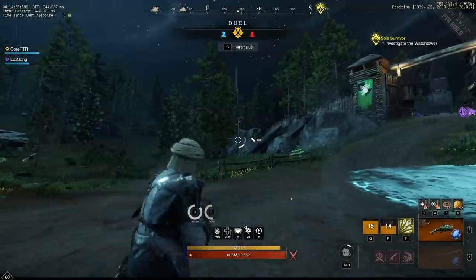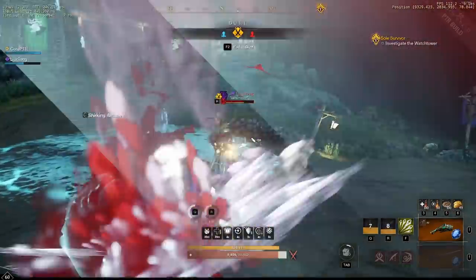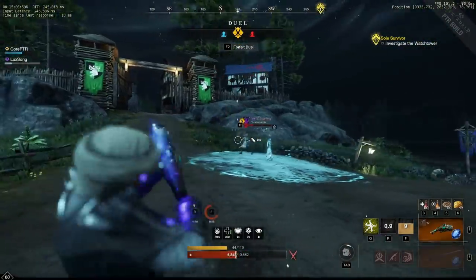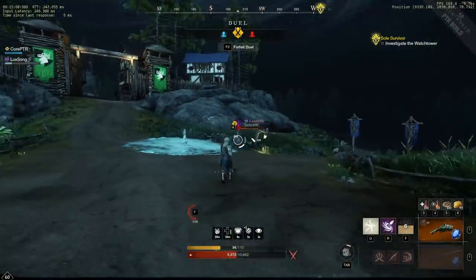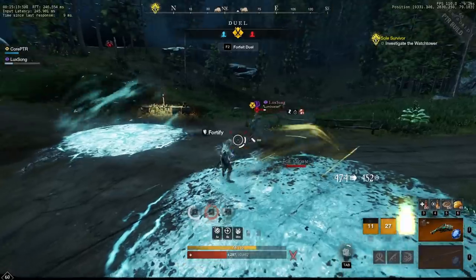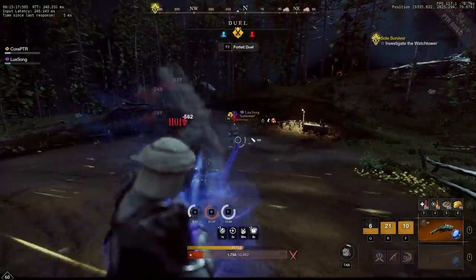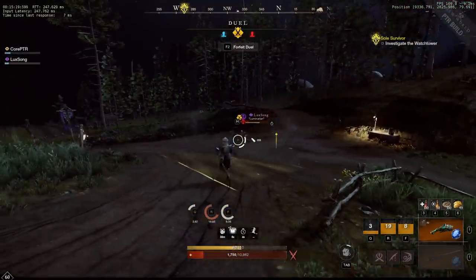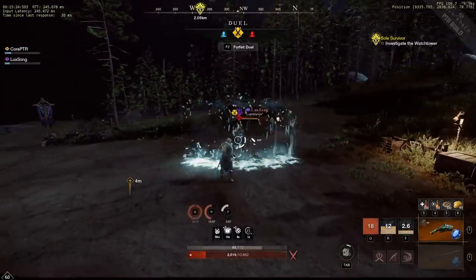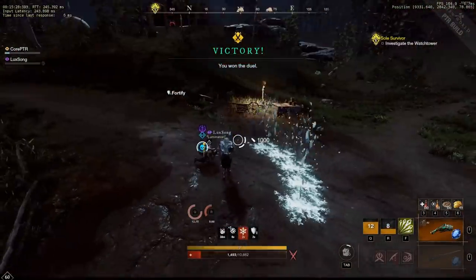First I'm going to test the auto attacks of the blunderbuss. The way I'm going to calculate the damage is by measuring the damage per pallet and not the complete shot. I'm comparing 300 strength and 300 intelligence, keeping the gear stats the same so that we can have an even match.